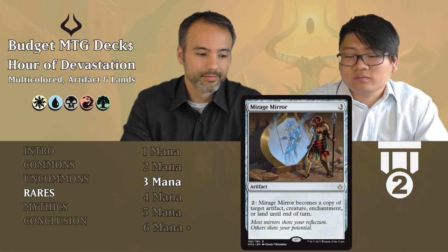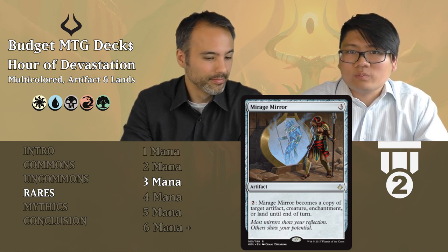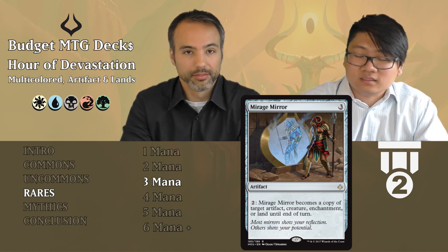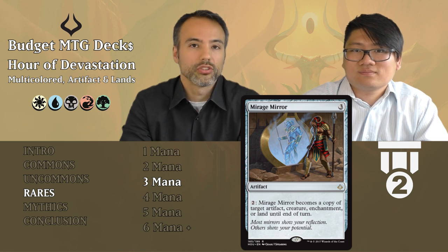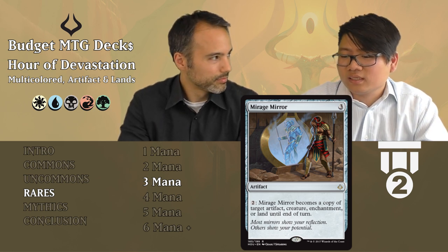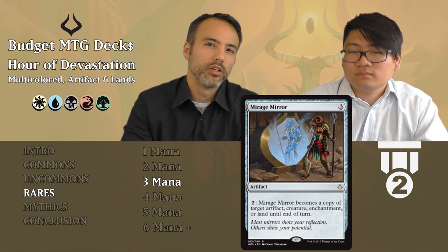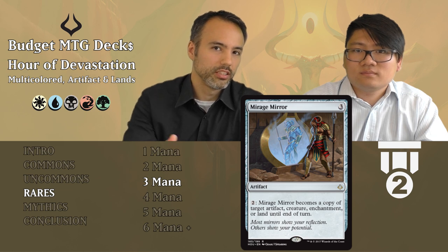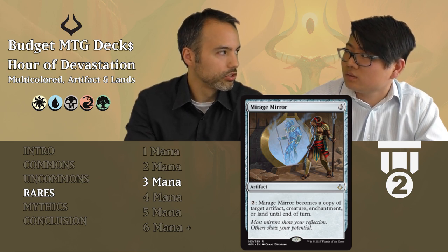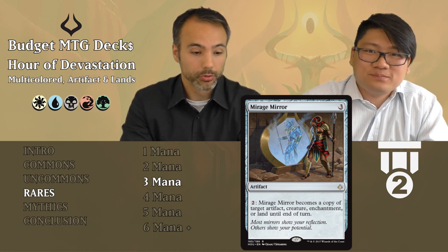Mirage Mirror: three mana artifact. For two mana, Mirage Mirror becomes a copy of target artifact, creature, enchantment, or land until end of turn. So it becomes the biggest, best thing on the battlefield — only until end of turn, but attacking with the best thing every turn is super strong. It doesn't do anything the turn it comes in, but the payoff is much better. Tier two — always play it. Even copying an exerted creature still means you get a copy of the best thing, which is probably better anyway.